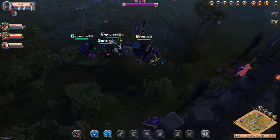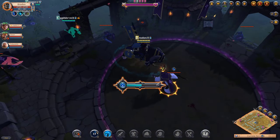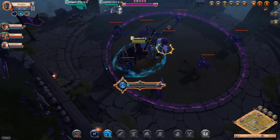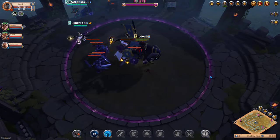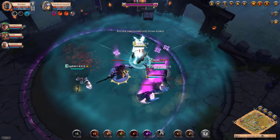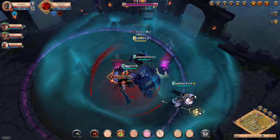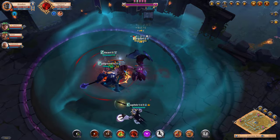Martlock's Elite Bighorn Ram: the Q ability, Steadfast, reduces all incoming damage taken while channeling. The Ram's movement speed increases at the end of the channel based on the number of hits it took. The W dismount ability, Mountain Resilience, grants a buff to maximum health for nearby allies.